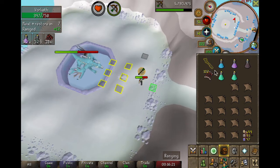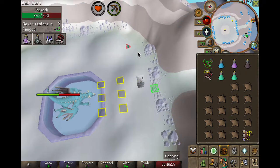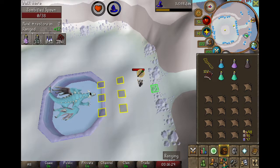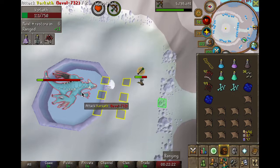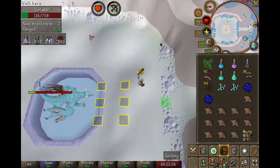The first and least dangerous of his special attacks is the zombified ice spawn. He freezes you in place and then sends the spawn out to kill you. If it touches you, it does 50 damage. The easiest way to deal with it is to switch to a slayer staff and cast crumble undead — it'll kill it instantly.